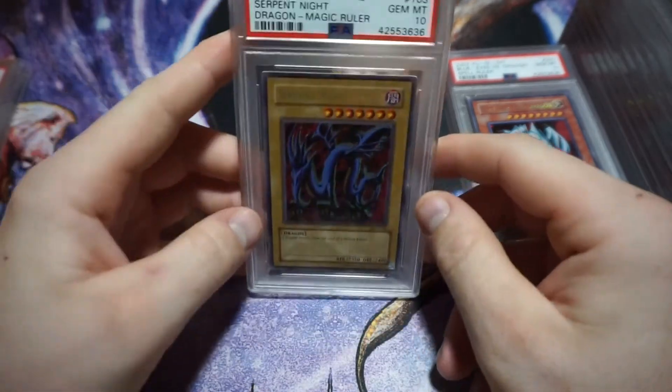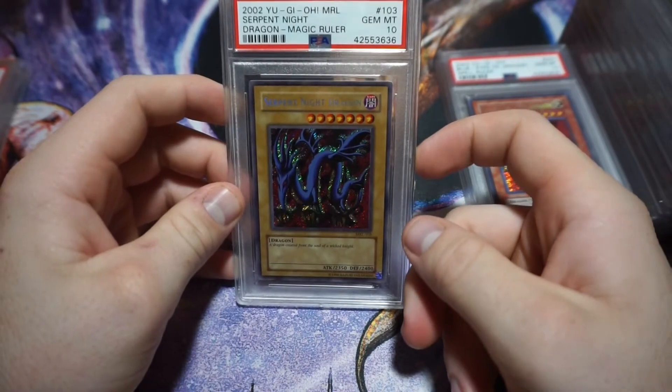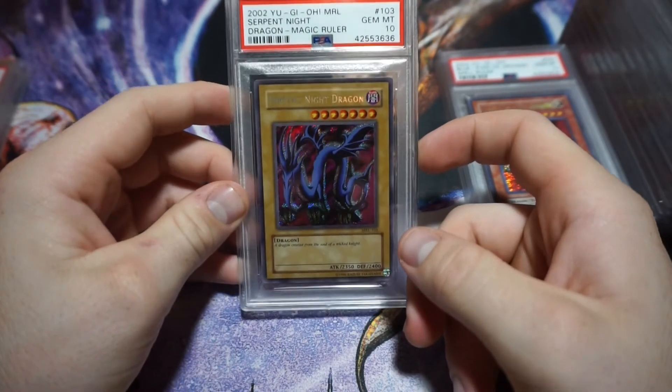This one I also pulled myself — it's the original print unlimited, not the reprint. It's a Magic Ruler Serpent Knight Dragon, Gem Mint 10.